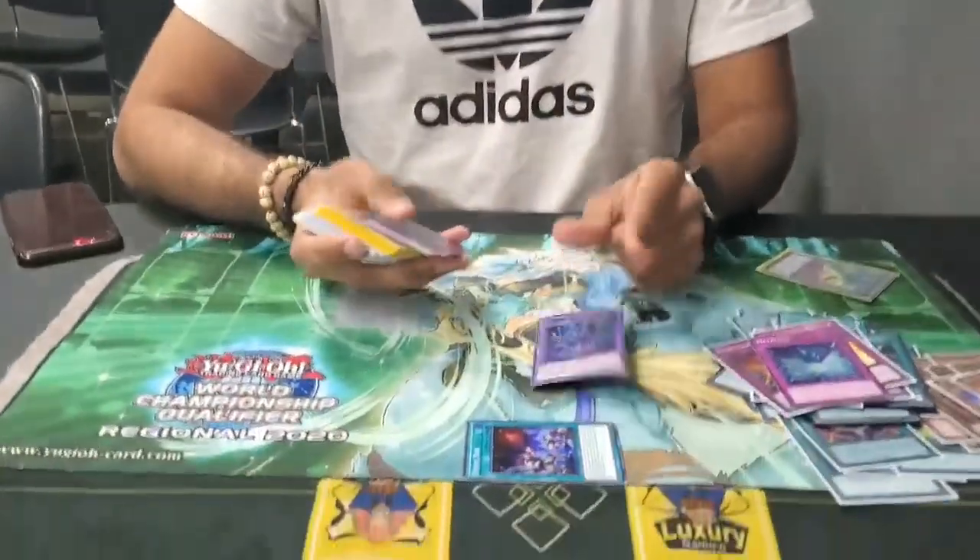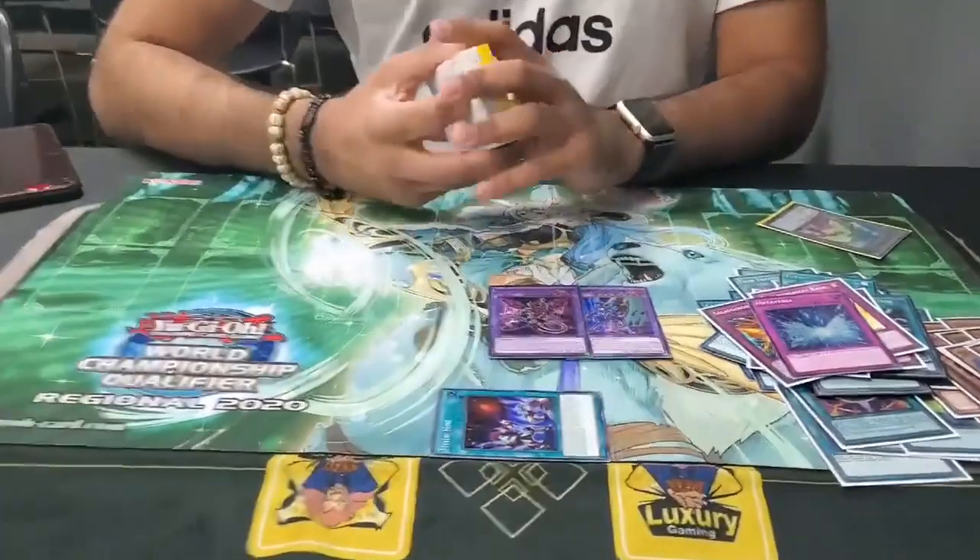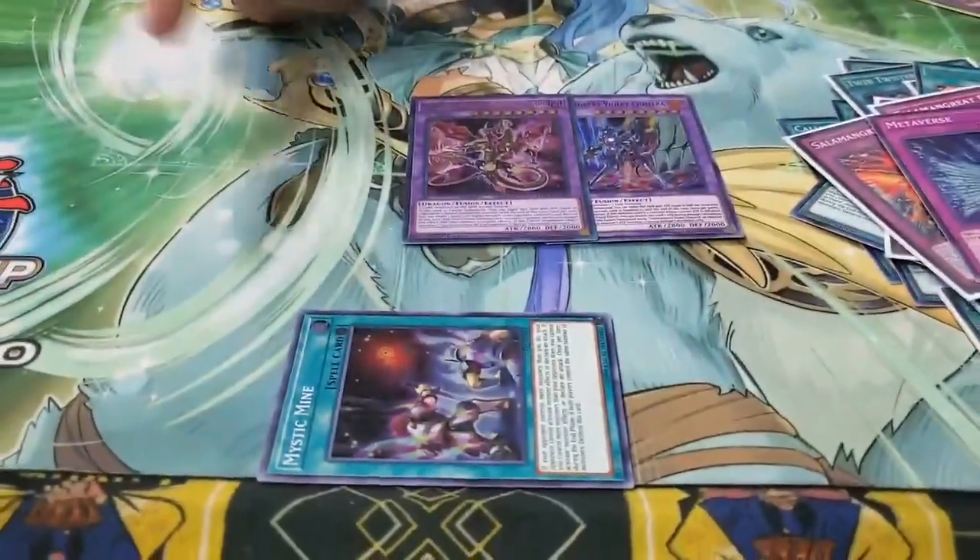Cards you could probably cut — Fusion of Fire is definitely one of them, maybe Will, but it's a good recursion card that lets you stay in the grind game. Then we run the two fusions against Pendulum, but I actually did miss the other one that lets you take three cards I think.